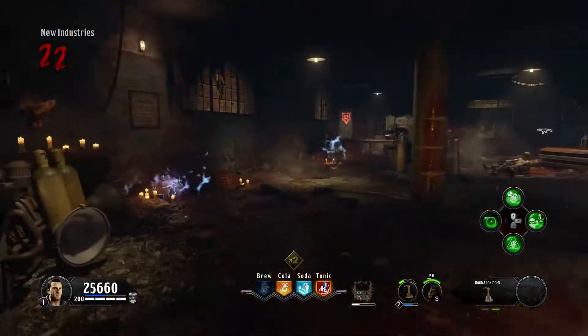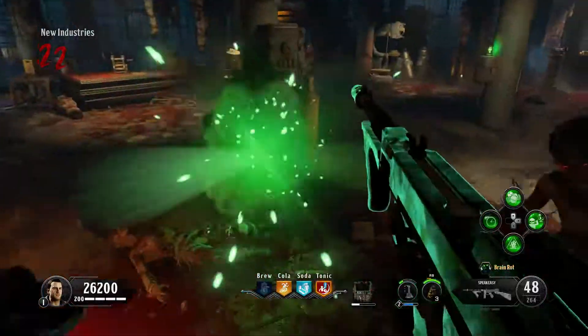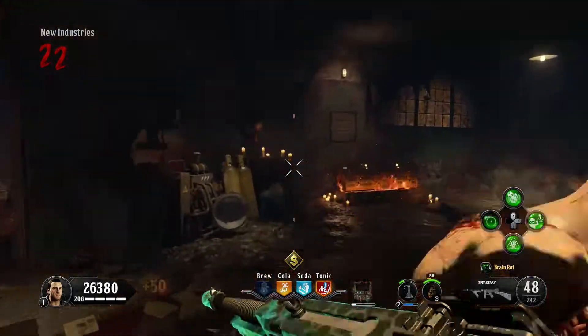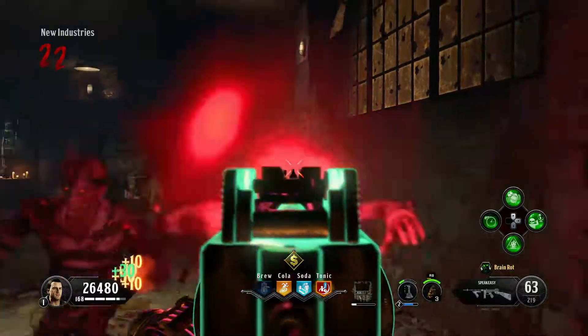That's just a couple things. The mobsters, one of the coolest characters we've ever seen in zombies — they're gone too. Instead, they've been replaced by the Ultimis crew, which isn't terrible, but compared to the mobsters and how cool they were, it's kind of a letdown.